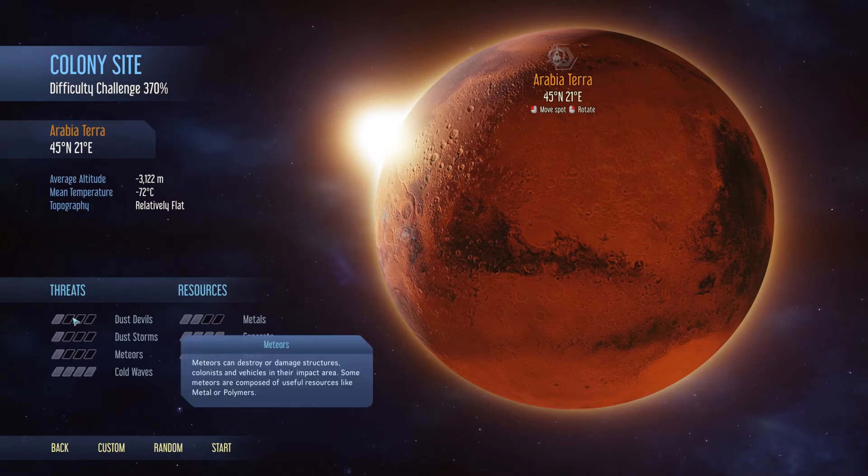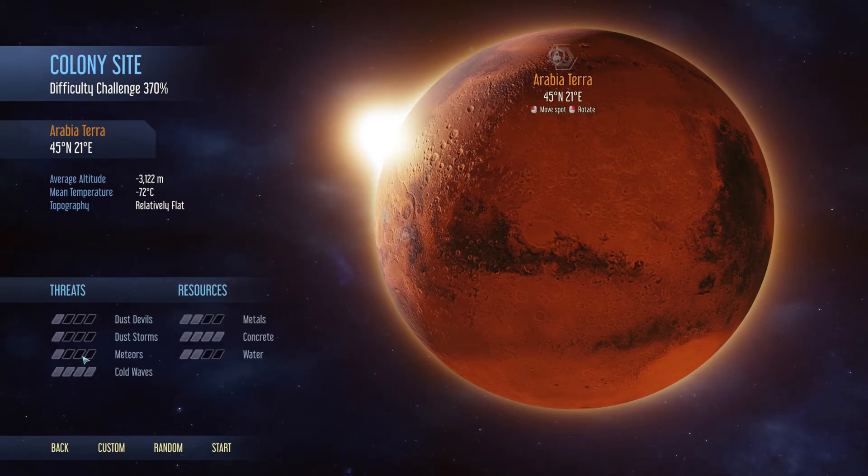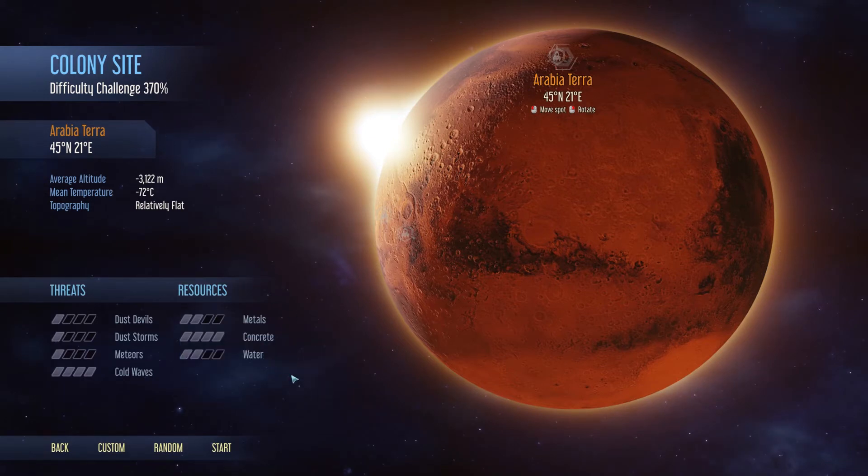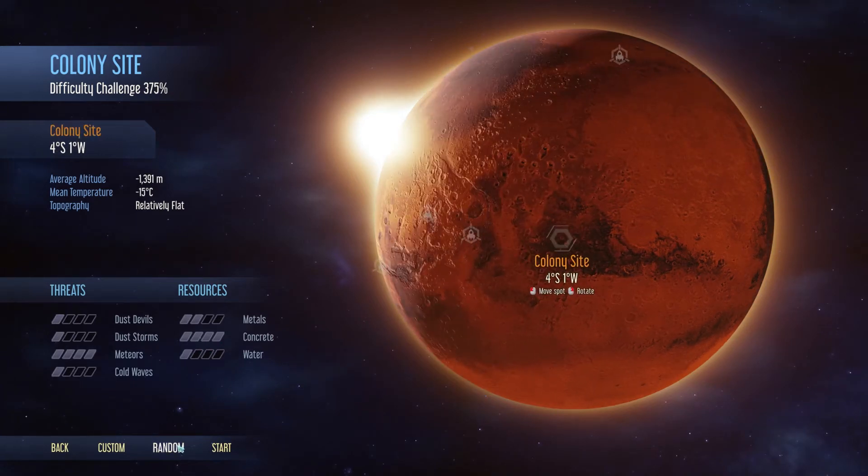Meteors are gifts from the sky. The rest of the threats have only downsides, but meteors can actually give you something — polymers and metals. Regarding resources, more is better, but as long as it's more than half, you should be fine. Let's find a random position that has a lot of what we need.